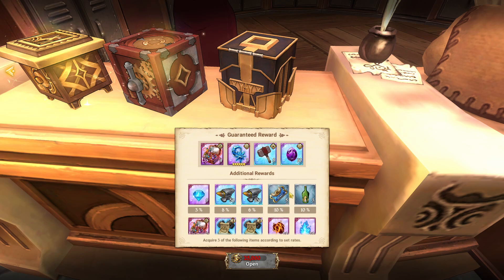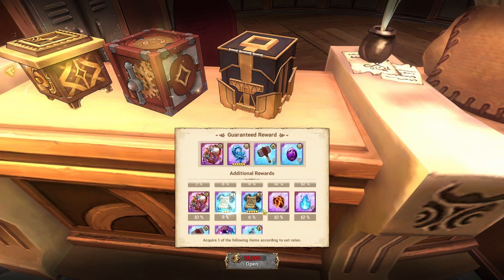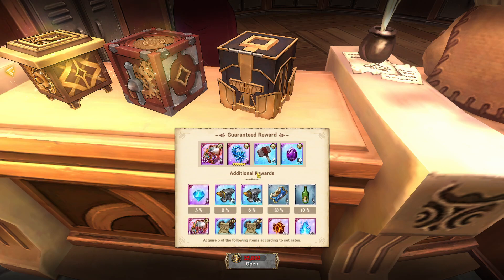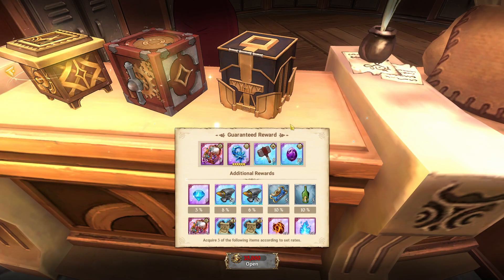The fact that you get three of the additional reward is really helpful - imagine getting like a hundred anvils or a big gear piece. This is an automatic gear piece, these are three SSR coins, and you get three of the following items so you have a pretty good chance of getting some extra stuff. If you're a newer player getting to endgame and you need UR gear and you're building out your gear box, this is definitely the one to get.